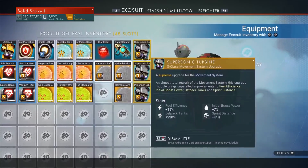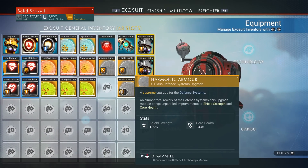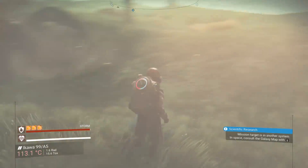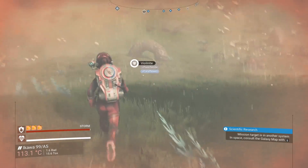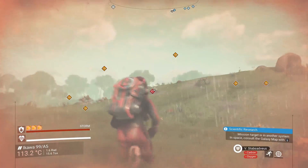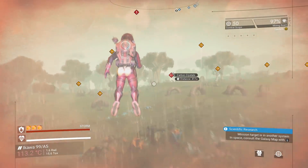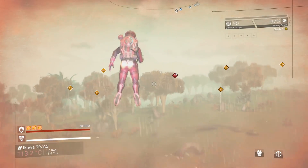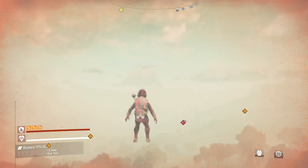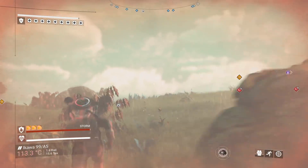My jet pack lasts forever now. My shields are amazing because I've doubled it — whatever I thought I had, I doubled it. Same thing for my life support. I could run forever. Look at this — I've been sitting in a rainstorm forever and nothing's going on. I could run for days now. My meter's not even going down. That is the secret: double up your technology. Put it in your technology slots as much as you can.